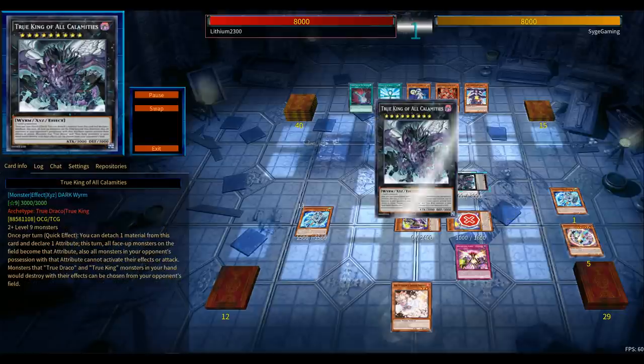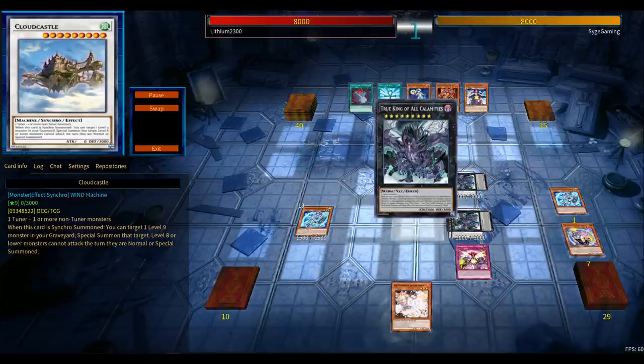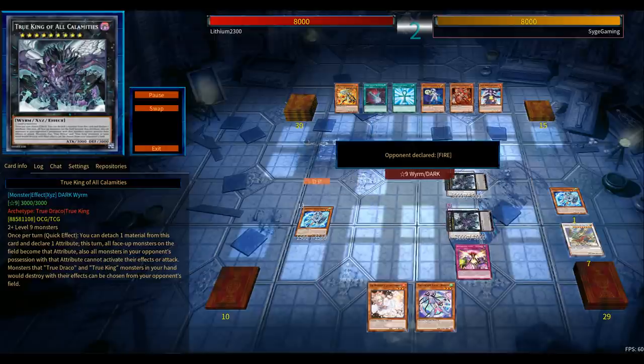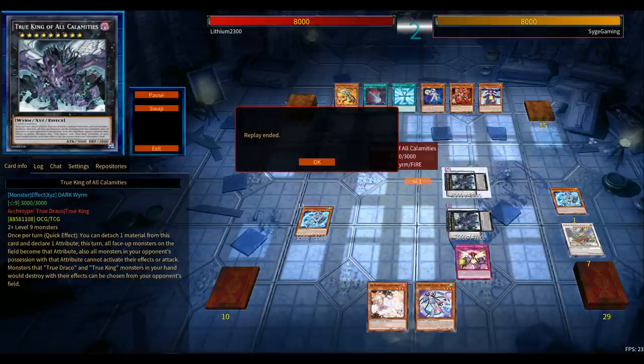You could also play around Nibiru — go for your first True King of All Calamities, then go for the second one. With the first one, go for at least Called by the Grave to prevent your opponent from dropping Nibiru early on your first Calamities, or just force it out early.